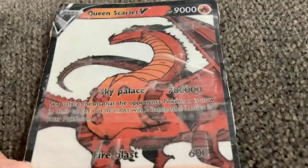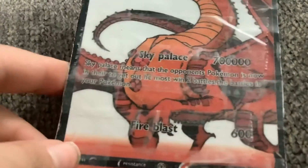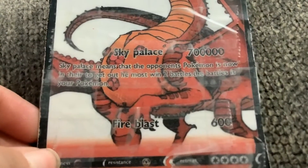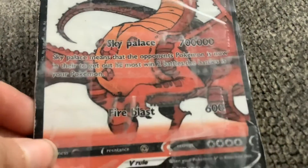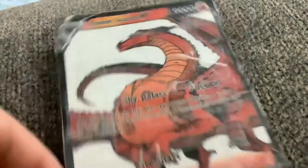This time we did Queen Scarlet V, HP 1,000, Sky Palace. Sky Palace means that the opponent's Pokemon is now in there. To get out, he must win 2 battles — the battle is your power. Fire Blast is 600 and Sky Palace is 7,000.